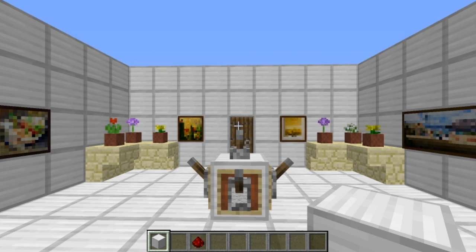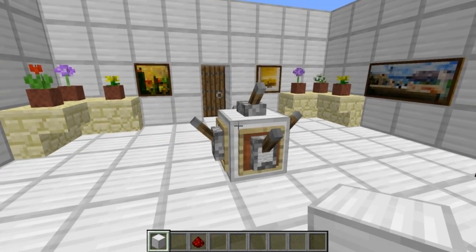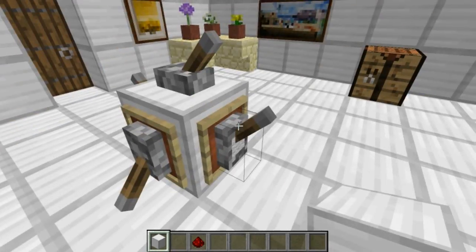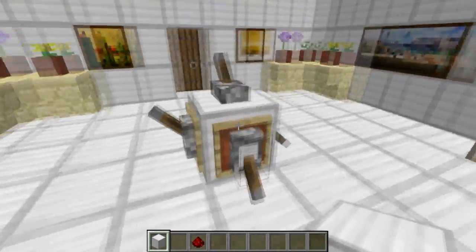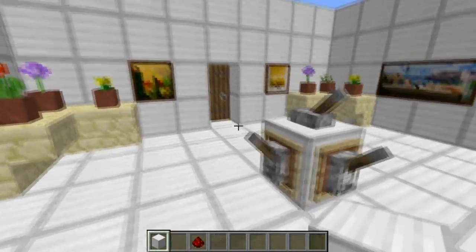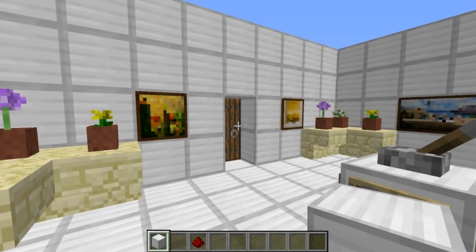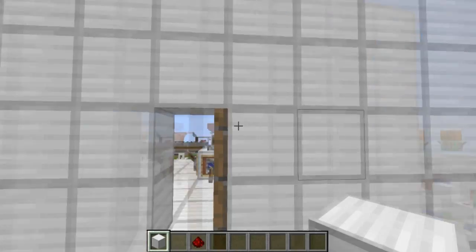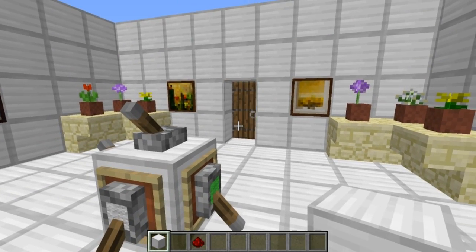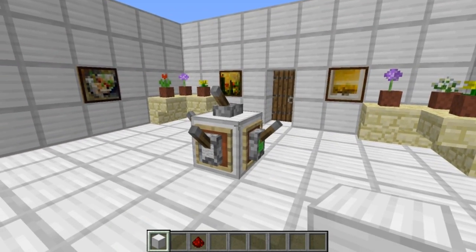Welcome everybody to Redstone Week day two. Today I have a very special and unique invention to show you — a single-block combination lock. If I just randomly flick a few levers up and down like this, you'll see the door does not open. But if I input the correct combination, the door does indeed open. If you have the wrong combination, the door does not open.